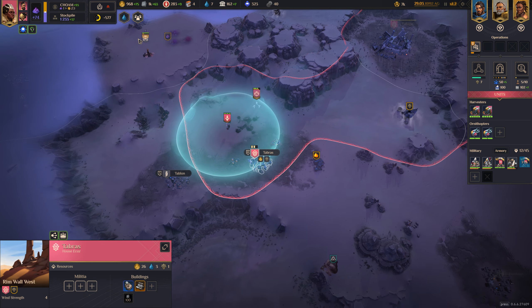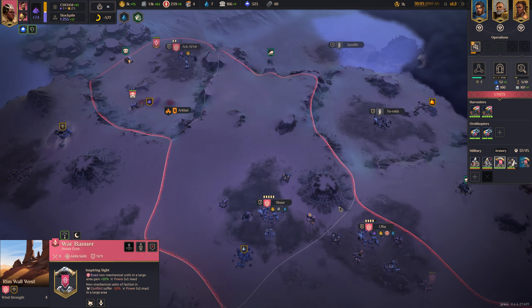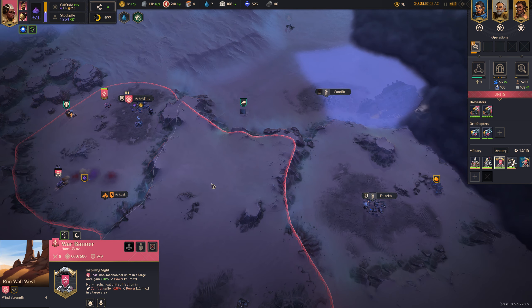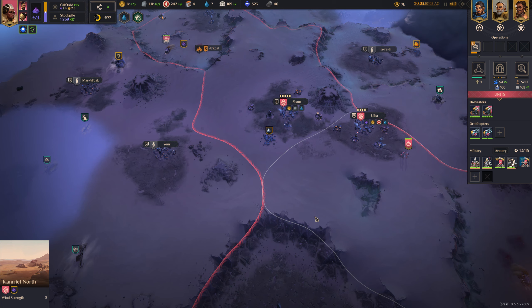Construction completes here down for Tabras. We also probably want to train some militia here, just because it's going to be a bit isolated from everything else. Let's start moving this unit up this way. I wonder how we get there — do we go through here? We'll go from there and see where the pathing actually takes us.